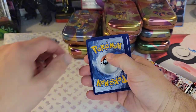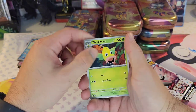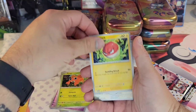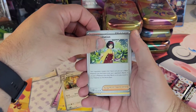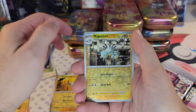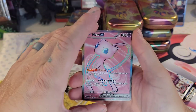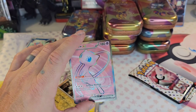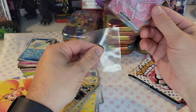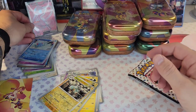Alright, I gotta clear my throat. Green energy — green means good! I also want to apologize if you see gray on my hands, it's just paint — I've been painting my fence. We got Erika's Invitation and a Meganium reverse holo. I got the sleeves on standby — I'm thinking this is going to be a good day.